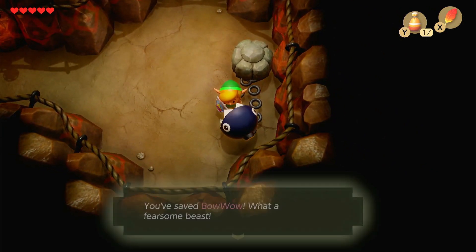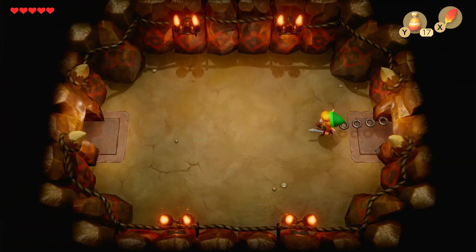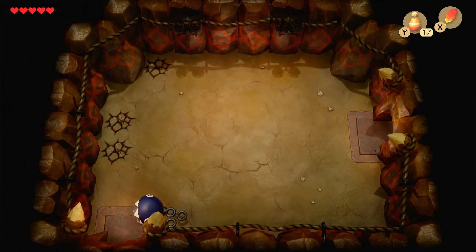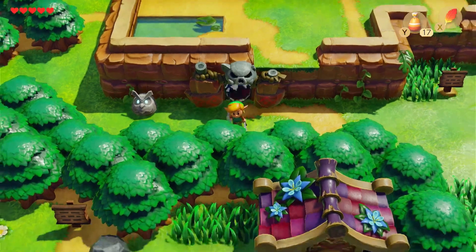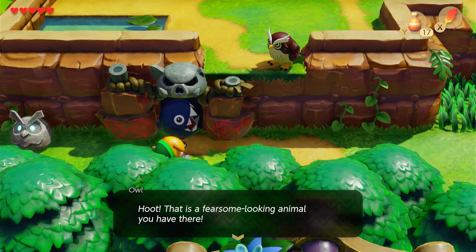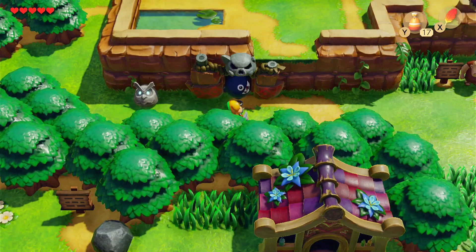You say Bow Wow — what a fearsome beast! Now you get to take Bow Wow with you. Yeah, you're kind of going to need Bow Wow to get to the next cave. Hoot — that is a fearsome looking animal you have there. Do not forget the next instrument is in Goponga Swamp. Yeah, I haven't forgotten, you told me that earlier.